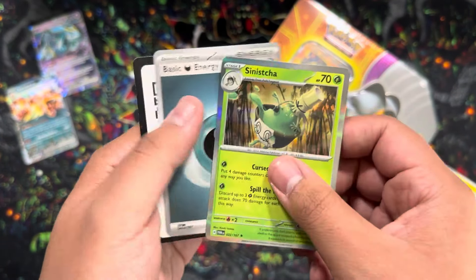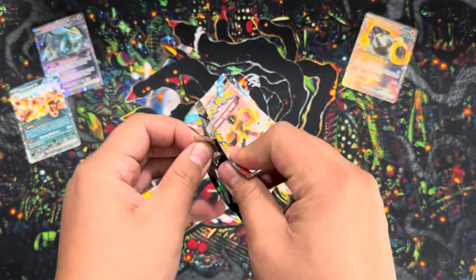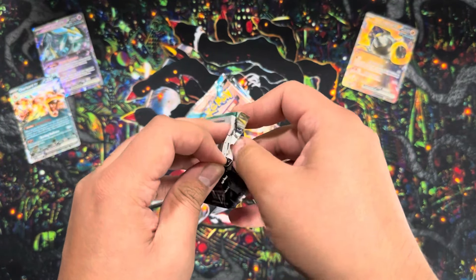Moving on to the Iron Boulder tin. I'm 100% sure the packs are the same, but let's open this up to show you guys that code card. There's the Iron Boulder and the code card. The pack selection was the same - two Twilight Masquerade, one Temporal Forces, one Paradox Rift, and one Obsidian Flames. Last chance to get that Charizard SIR.